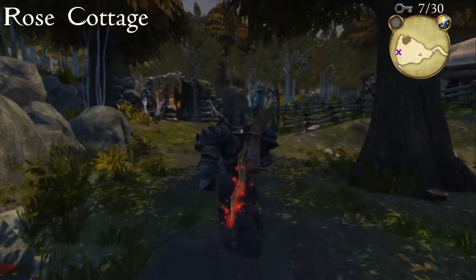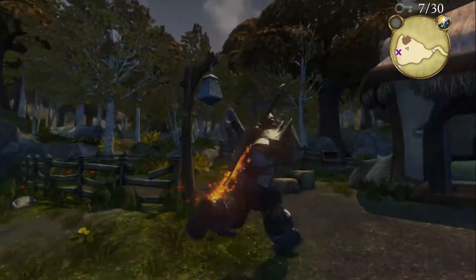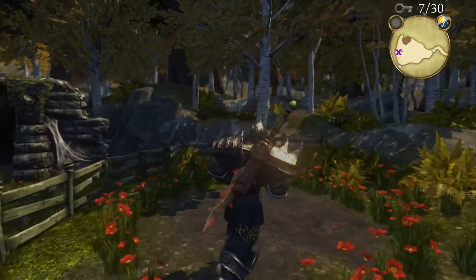At Rose Cottage, head forward and then up the hill as if you're heading towards the cottage, except if you go to your left there'll be a ring of roses on the ground. If you dig in this spot you'll get your key.